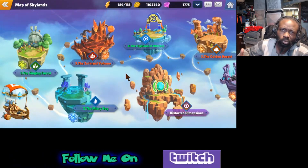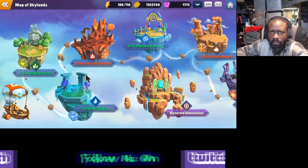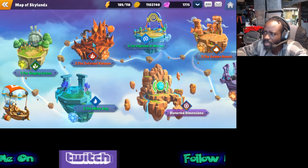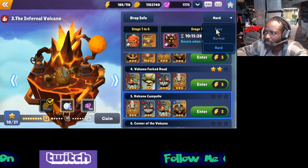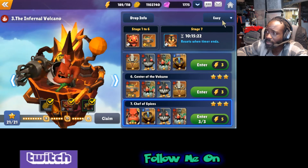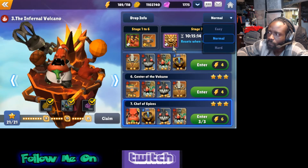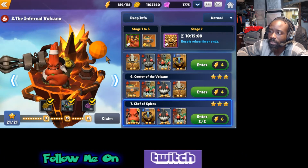First, we're going to talk about where you farm him. As you get into the game and start grinding through the quest line, you go through the first area, then the third area - but you can't farm Kaboom yet because you're on easy. You have to get through normal, and that's the stage where you actually farm him.